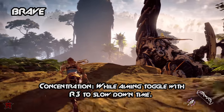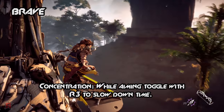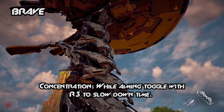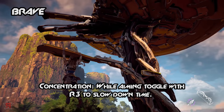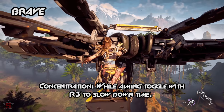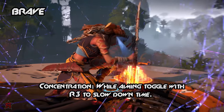Concentration: while aiming, toggle with R3 to slow down time. Similarly to the Silent Strike skill from the Prowler skill tree, the Concentration skill is also one of the most useful skills in the entire game. Each machine has various components attached to their armor, which can be removed after receiving damage from bow and arrow attacks. Since most machines are constantly moving at great velocity, the Concentration skill will help you slow down time and aim your arrows at their components. You can also use this skill with other weapons, such as the Ropecaster or Slingshot, both of which are convenient for taking down specific machines.